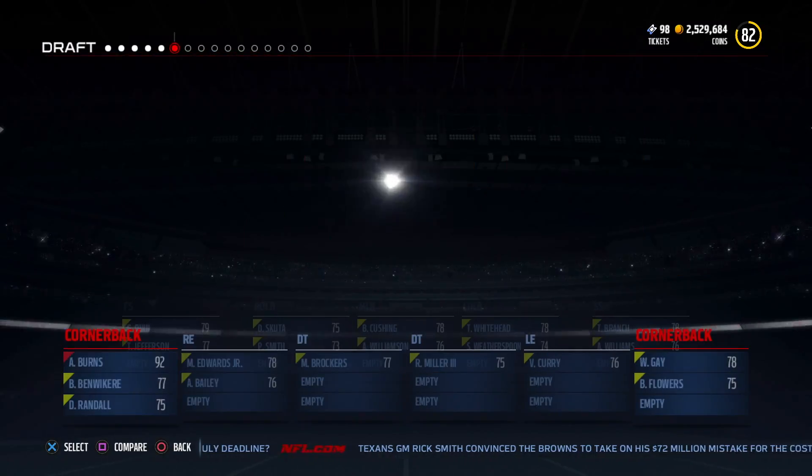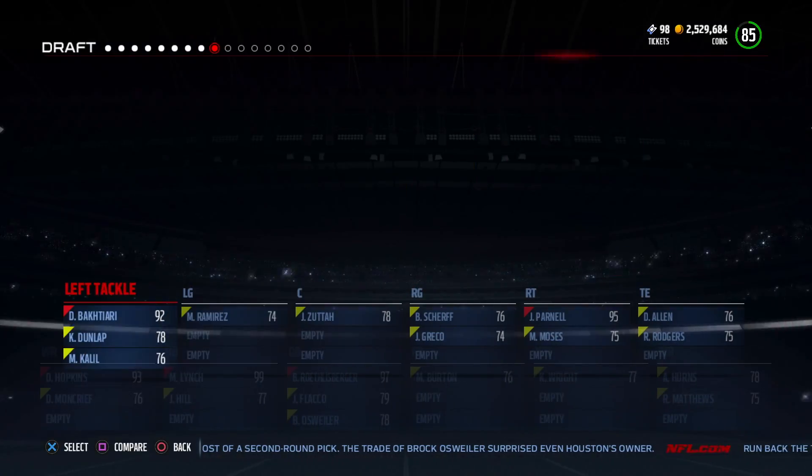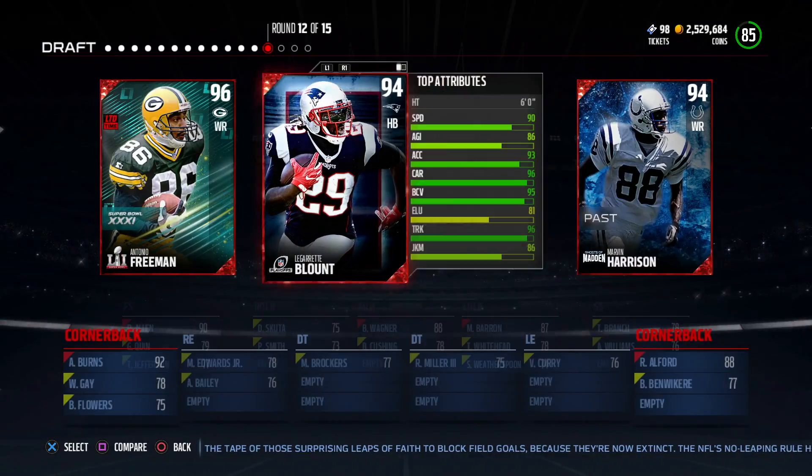Obviously when you do this, you probably want to do it on a Tuesday — it's a lot easier to get 88 and 89 overalls. That's kind of what the baseline is going to be for your basic draft, and then you move players around in your lineup to acquire that 90 overall.